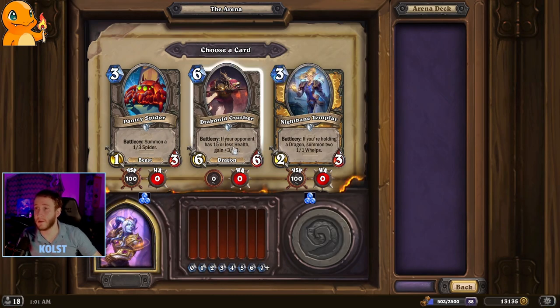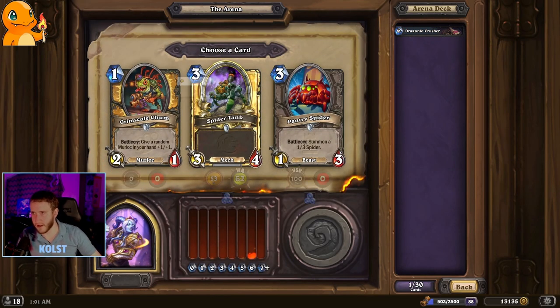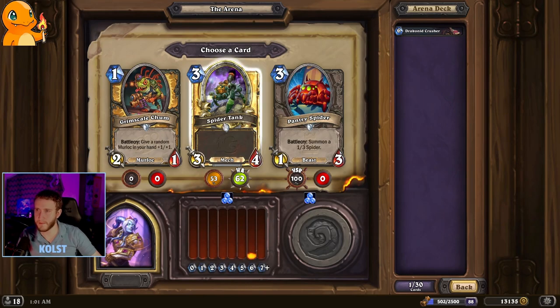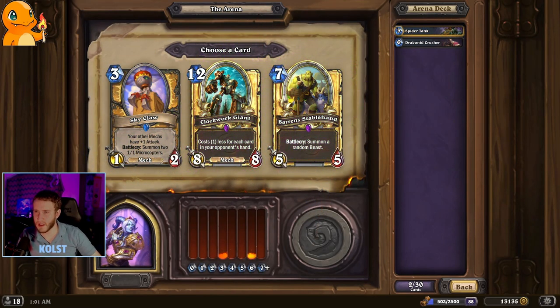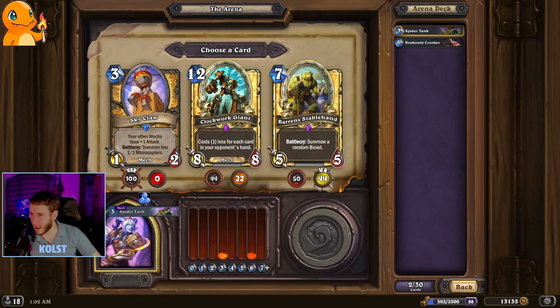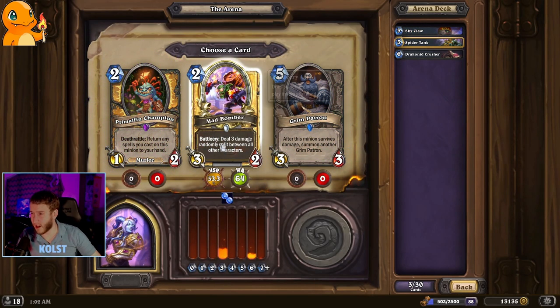6-6 — could be a 9-9. I've been seeing from other people that you still just don't get enough dragons to really activate dragon synergy. And this is a dragon to activate other dragon synergies, so seems good. I'll grab a Spider Tank. Skyclaw, I guess. Bomber, I guess.